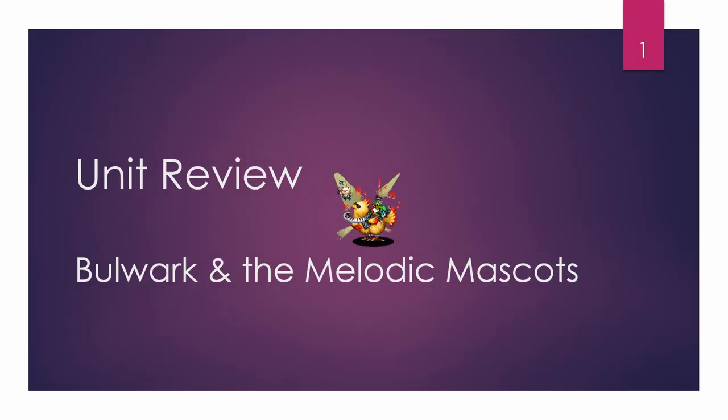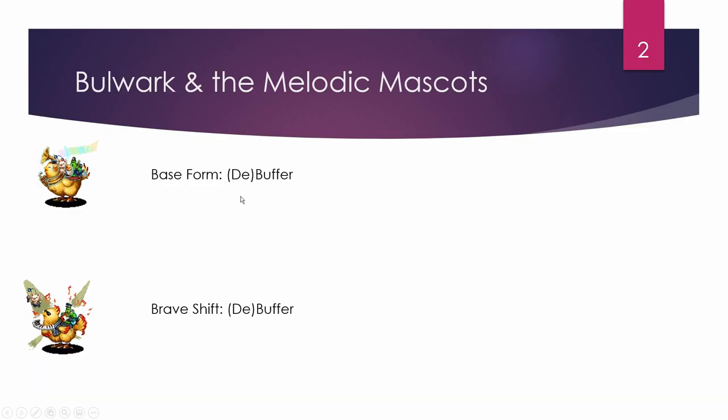Hey everyone, after reviewing Kresnik yesterday, today we can finally check out Bulwark and Melodic Mascots. In both forms — base and Brave Shift — Bulwark is basically a DPS and buffer. They have that 175x voting strike attack, though it's AOE, so it's not as useful as you'd hope. I'll explain why it's not really useful in most cases.